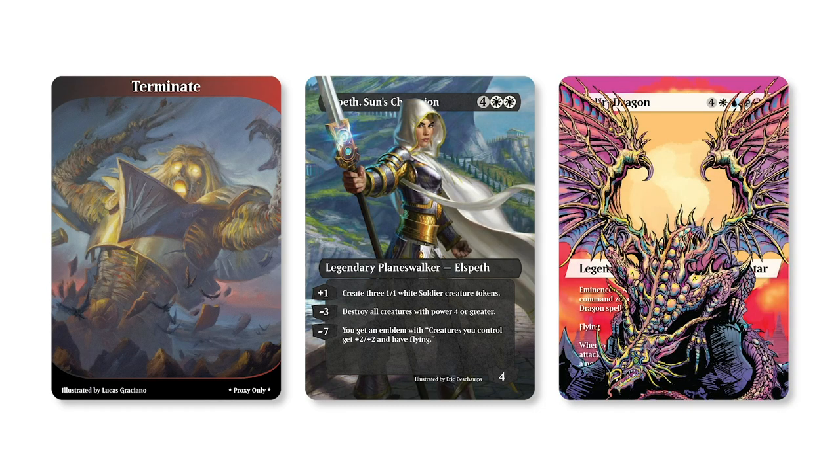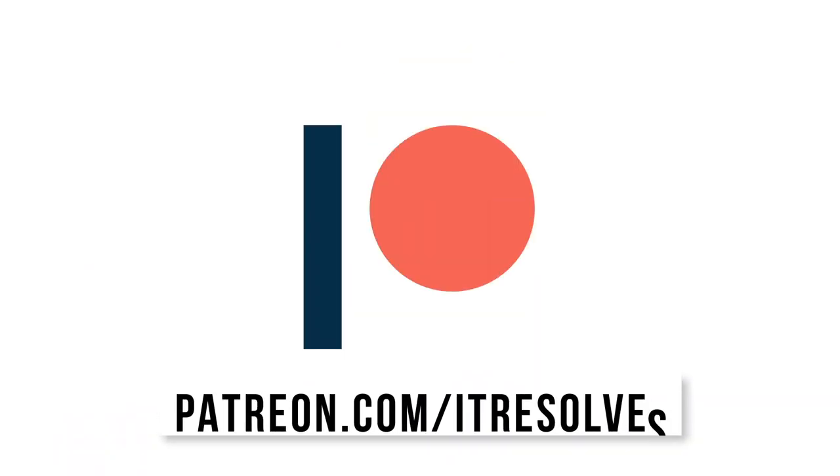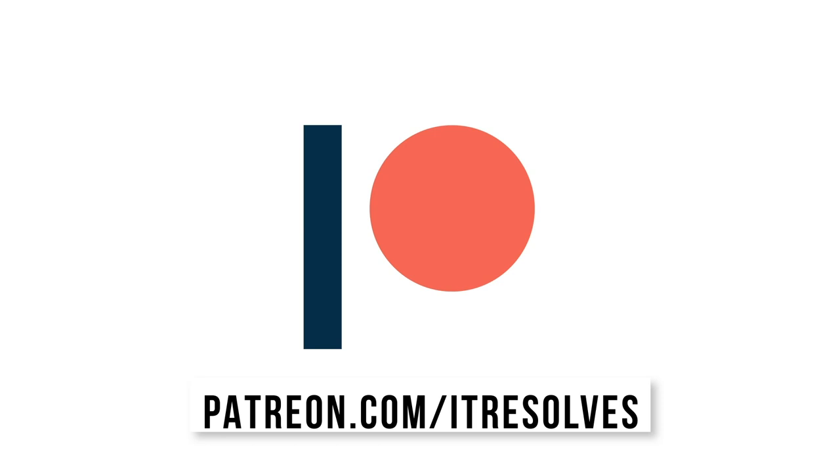What's up guys, the February Patreon rewards are now available. Terminate, Elspeth's Sons Champion, and the Ur-Dragon are all available through the end of the month. If you'd like to support our channel and pick up these sweet proxies, you can do so at patreon.com/itresolves, or by clicking the link in the description below.